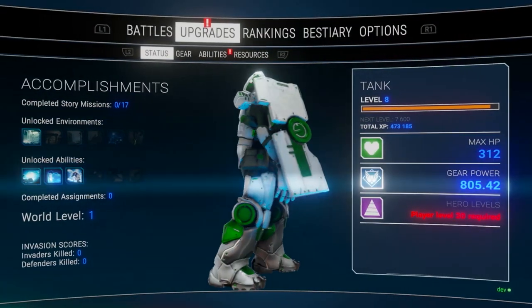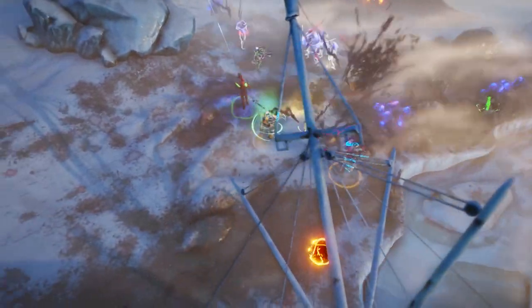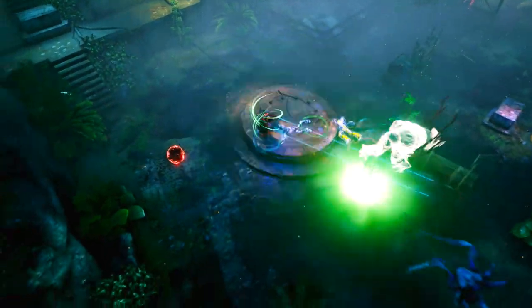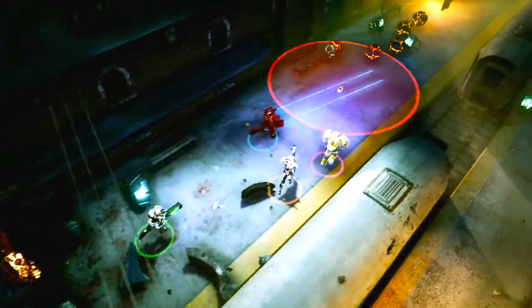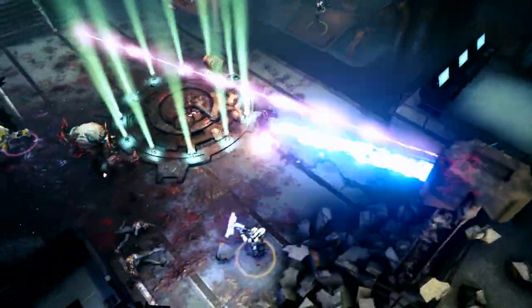Then we have the Tank — the most powerful of all classes. He is the guy you want on the front line. His abilities can increase resistance to alien attacks for all players, he creates a shield, can clear overcrowded areas with splash damage, or sweep away a tide of enemies with a massive death ray.